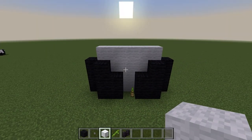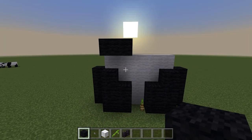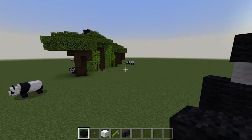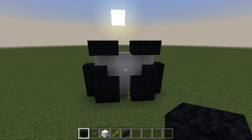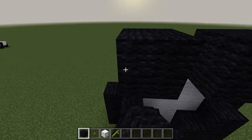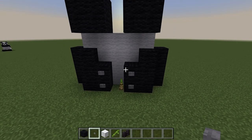Go for four layers. Once we reach the fifth layer — that's the block between the arms and the legs — we're going to build our arms, or legs really, since pandas walk on all fours. For the second pair of legs, go for a cluster of four black wool, with only two facing out at the moment, then build this up into a big cube. To differentiate the claws from the leg, place stone buttons on those two blocks.